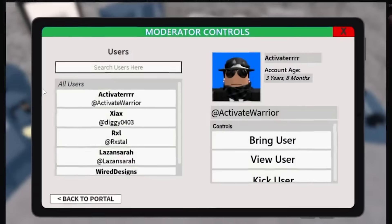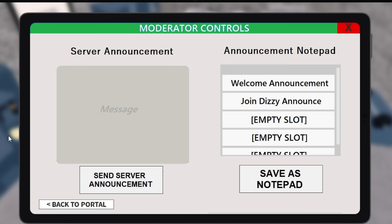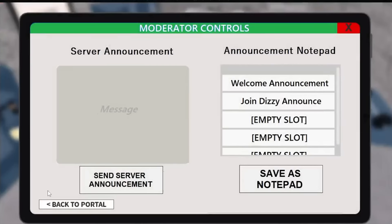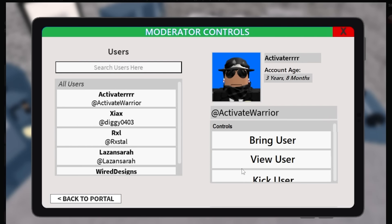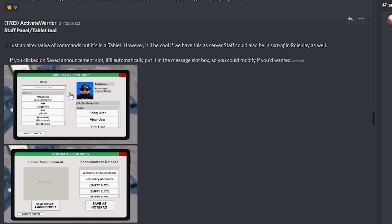There's a staff panel or tablet here, made by someone on my server — basically a moderator control panel, which would be pretty cool. I've been talking about this for ages, but the one thing I don't want to see is ERLC introducing a staff team headquarters or adding a staff section on the actual MDT. I would like this, but only if it's separate from the actual MDT, otherwise it kind of ruins the private server roleplay experience. It's an announcement notepad — you can send different announcements and see different people. I talked about this in my previous Photoshop video: we could actually have a control panel instead of typing out commands. There are pros and cons of both, but something like this would be pretty cool, and I like how they've implemented it into the current MDT sort of system.